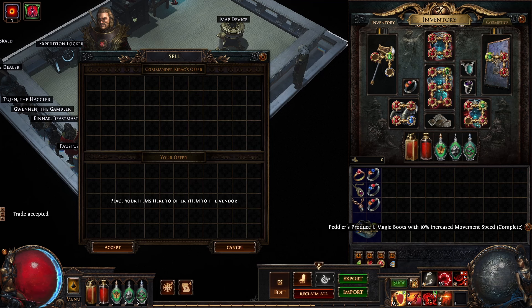To make a prismatic ring you will need all three versions of the two stone rings.